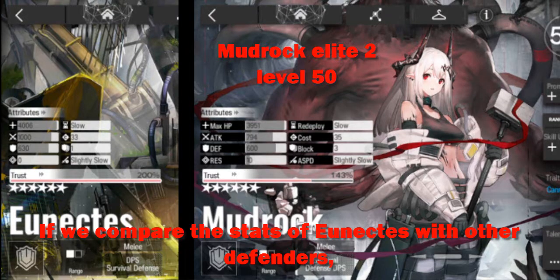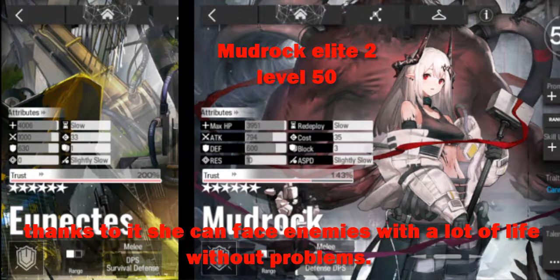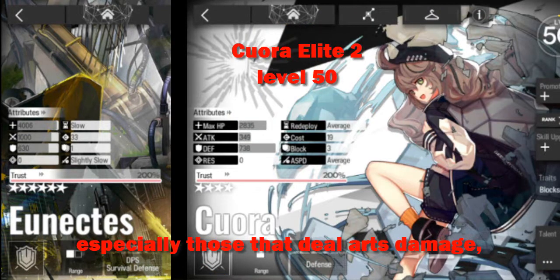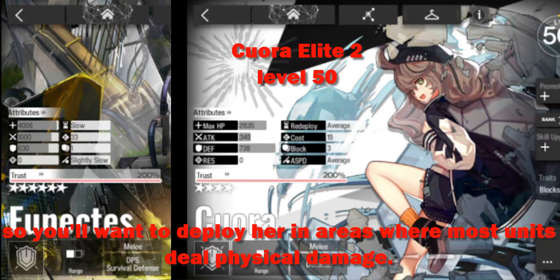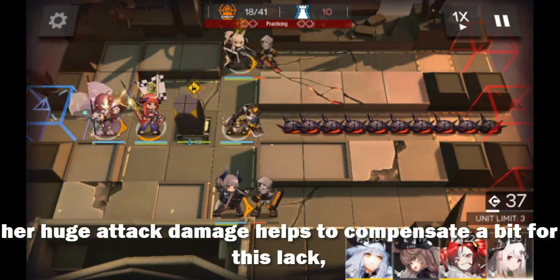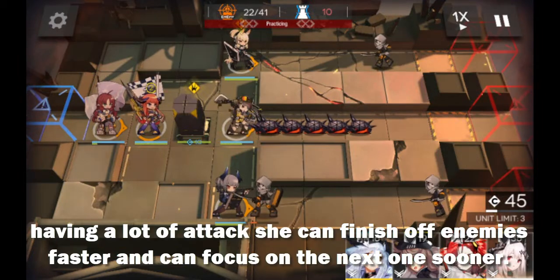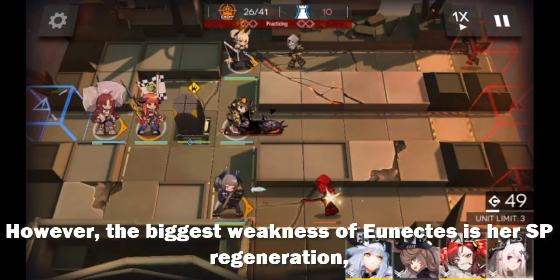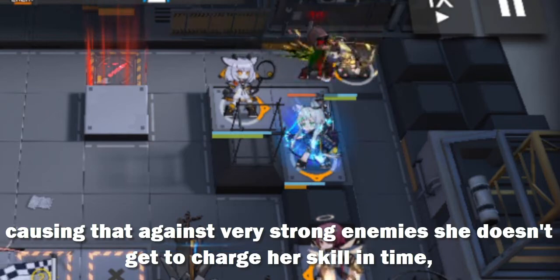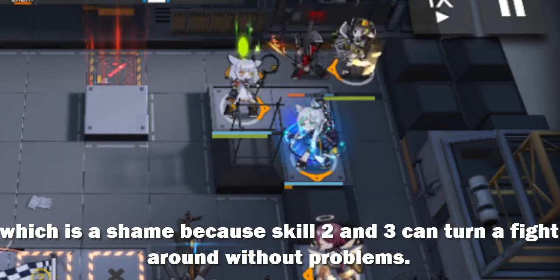Analyzing Unix: if we compare her stats with other defenders, we can notice how her attack stands out. Thanks to it, she can face enemies with a lot of life without problems. However, she's very vulnerable to ranged units, especially those that deal arts damage, so you'll want to deploy her in areas where most units deal physical damage. Despite the fact that she can only block 1 unit, her huge attack damage helps compensate a bit for that. However, the biggest weakness of Unix is her SP regeneration. This, added to the fact that her skills are very expensive, means that against very strong enemies she doesn't get to charge her skill in time — which is a shame, because skills 2 and 3 can turn a fight around without problems.